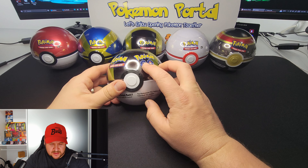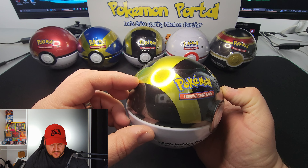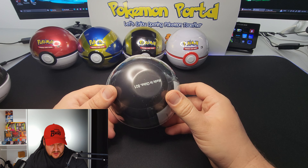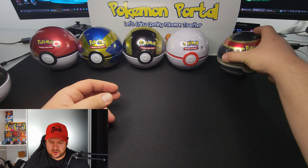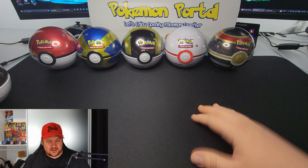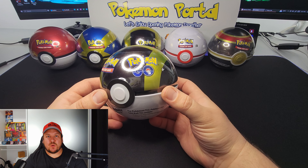Looking at this, it's the Pokemon GO tin — you can see 'Pokemon GO' clearly. These are all Best of 2021s; you can usually tell by the number here where it says 'D21,' which means Best of 2021. Pretty exciting — let's go ahead and open up the Pokemon GO Pokeball Tin and see what we get.